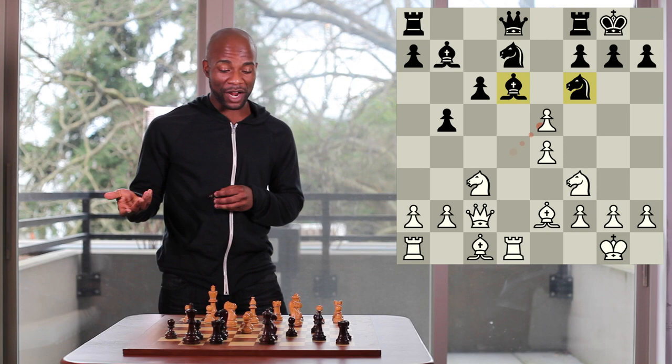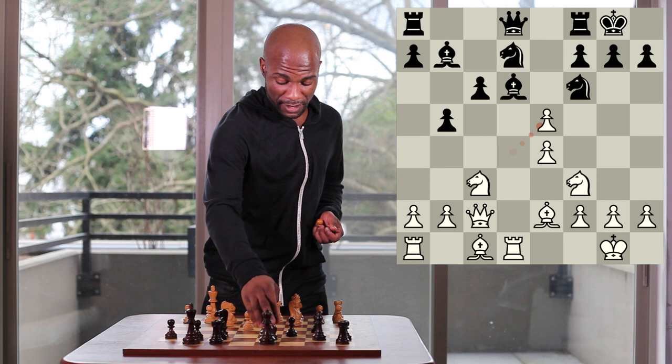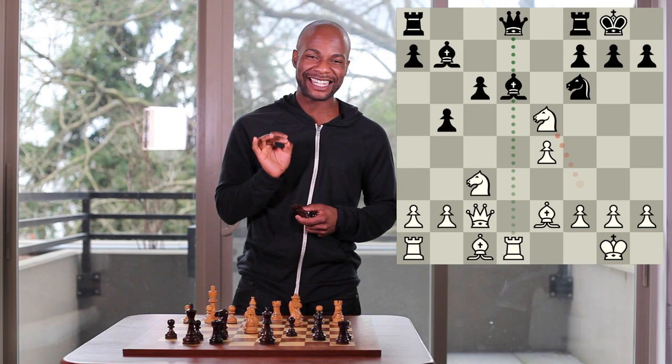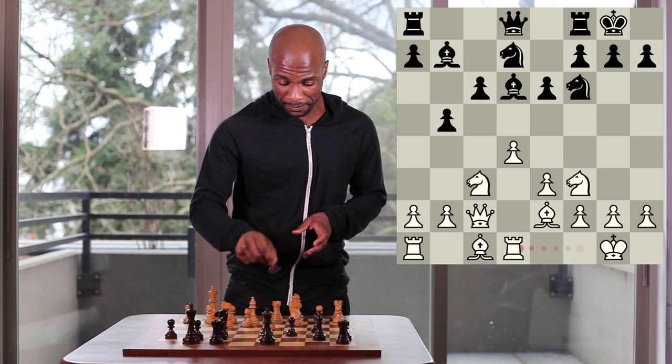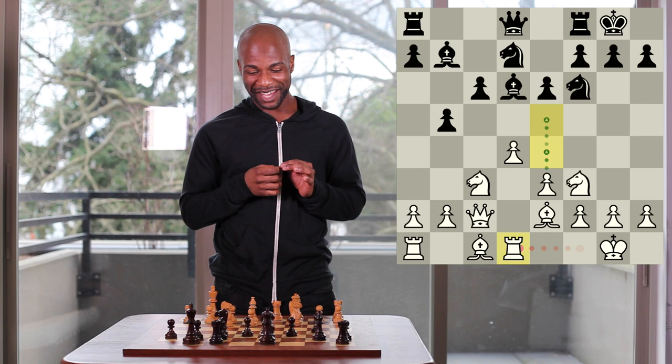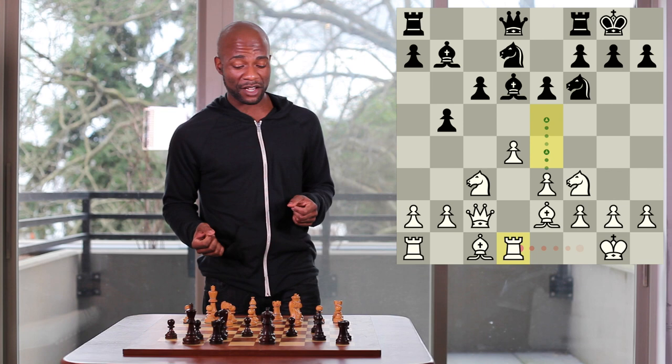The idea of rook to d1 is that white is now threatening to play pawn to e4, and under these conditions, black will not be able to reply with pawn to e5, since the rook's placement on d1 guarantees that white wins a piece after pawn takes pawn on e5. As after either bishop takes e5, knight takes e5, or knight takes e5, knight takes e5, in both cases there's a pin on the queen on d8 against the rook on d1. Thus black most commonly takes this opportunity to move his queen away from the d8 square.